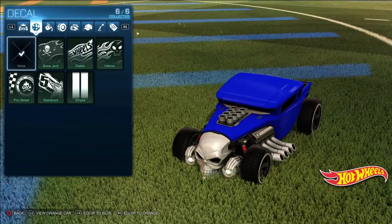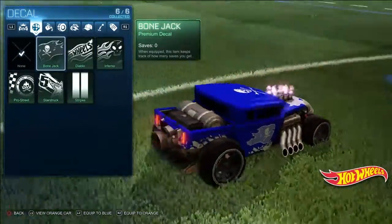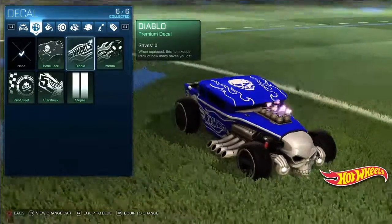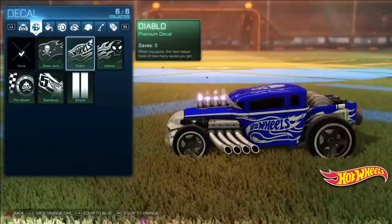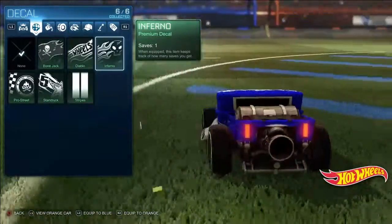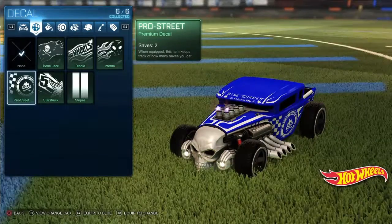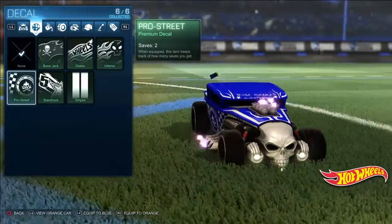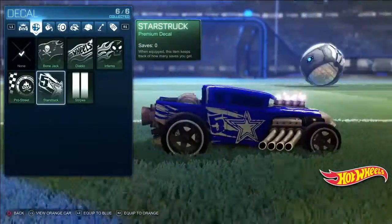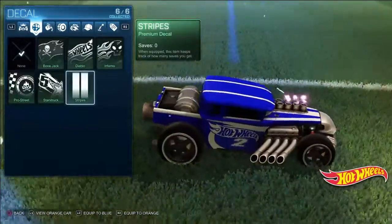First, what I wanted to show you guys really quick is all the customizations it comes with. Which is Bone Jack, which I think looks pretty cool — it reminds me of pirates. We have Diablo, which is pretty basic if you've seen Hot Wheels cars before. Inferno, which is pretty cool — I like the skulls, and again it's one you see a lot on Hot Wheels cars. This one is my favorite, it's the Pro Street — it looks kinda streetish. We have Starstruck, which is pretty cool but again common for Hot Wheels. And Stripes, which is pretty much on every car now.